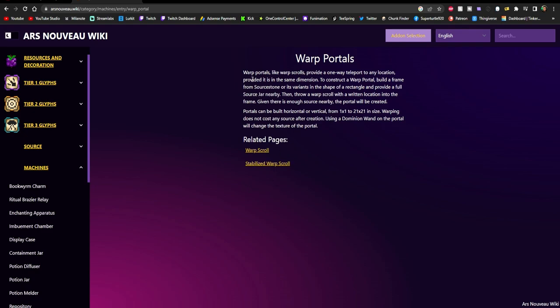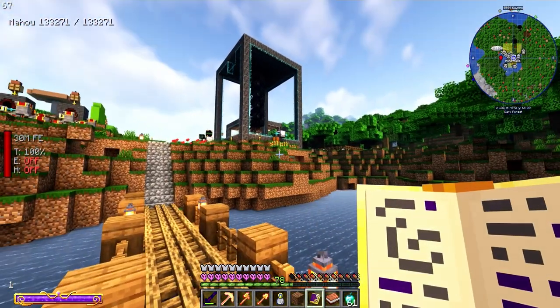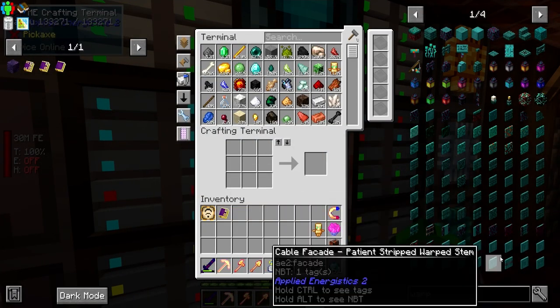On the Ars Nouveau wiki, the warp portal is what we're after for our mob farm. Warp portals like warp scrolls provide a one-way teleport to any location provided it's the same dimension. To construct a warp portal, build a frame from source stone in the shape of a rectangle and provide a full source jar nearby, then throw a warp scroll with a written location into the frame. Portals can be built horizontal or vertical from 1x1 to 21x21. Essentially we need to generate enough source to get the portal started, then use compact machines - since they're technically in the same dimension - to teleport mobs from one to another.